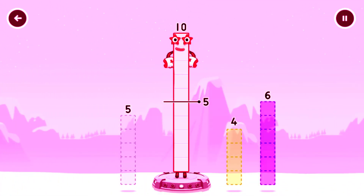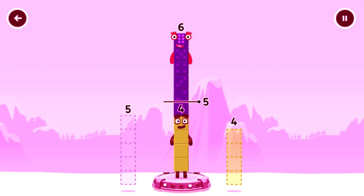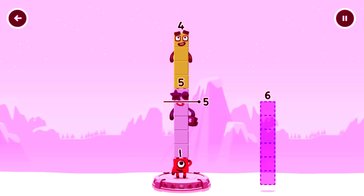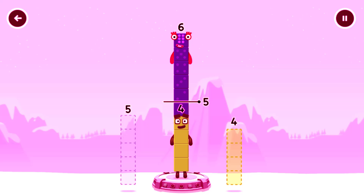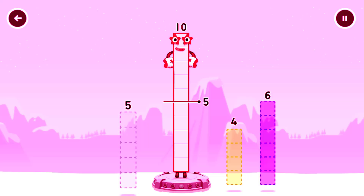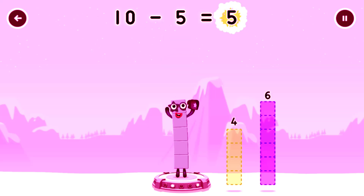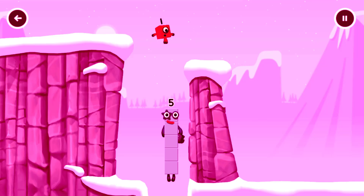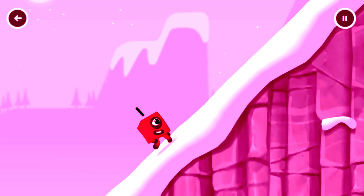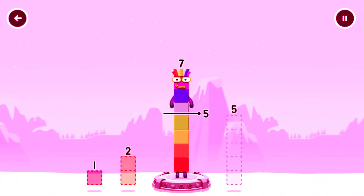Take number blocks away from 10 to leave 5. 6... hmm, that doesn't seem right, keep trying. 5... try a smaller number. You solved it! 10 minus 5 equals 5. Yes, you got it!